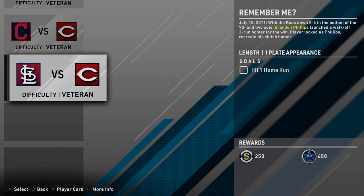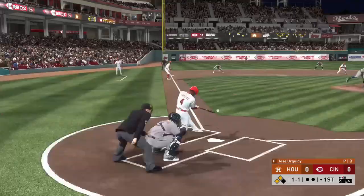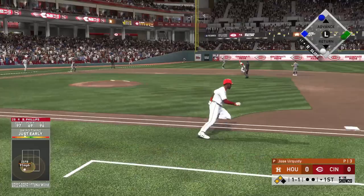The hardest mission is probably this first one: hit one home run and steal a base in the same game on veteran difficulty. This Brandon Phillips only has like 69 power against righties or 61 power against lefties.